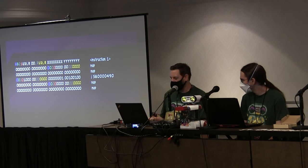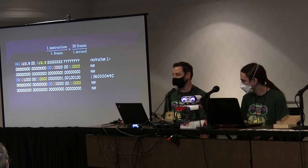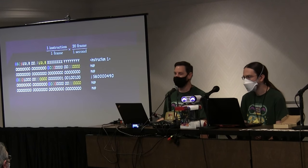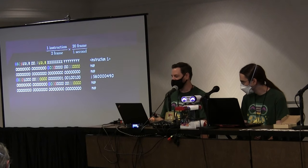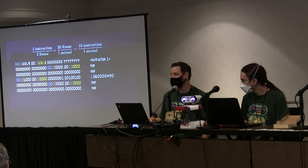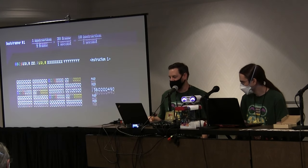We have a bunch of issues we have to overcome just to get this first bootloader working. But the key takeaway is we can only get one instruction per frame — there are only 20 polls per second, basically 20 frames per second. Because we send every instruction twice, our final rate is only 10 instructions per second at this first bootloader. So it's very, very slow. We can execute arbitrary code, but it's not exactly ideal.